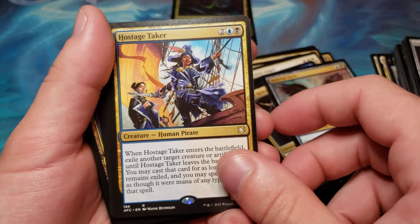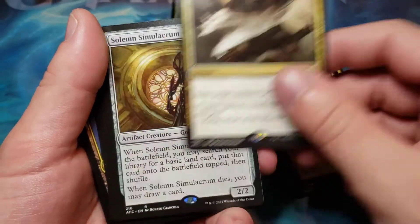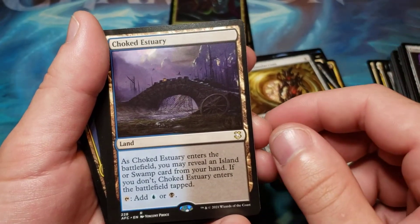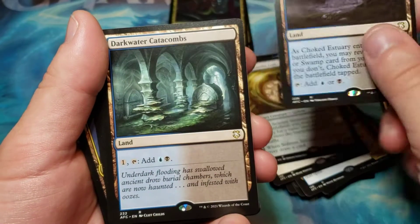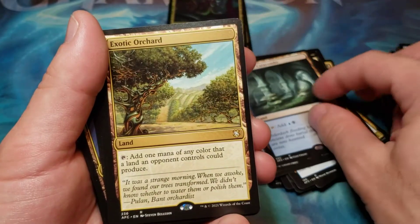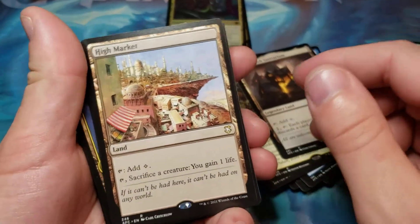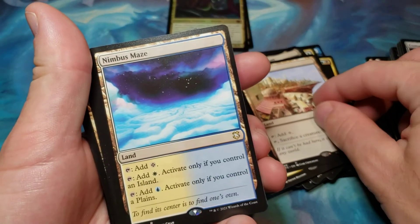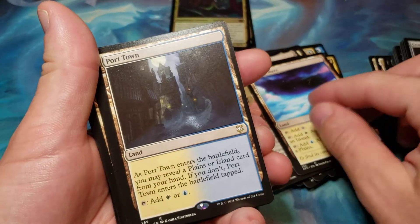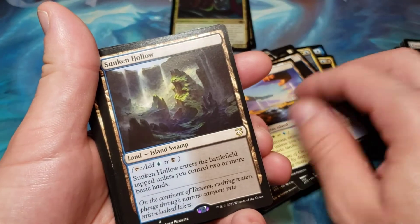And they fixed the text on it so it says another target creature. Outer End. Solemn Cellulacrum. Choke Estuary. Dark Water Catacombs. Exotic Orchard. Guy Reach Sanitarium. High Market. Nimbus Maze. Port Town. Prairie Stream. Sunken Hollow.